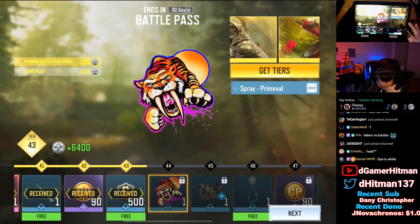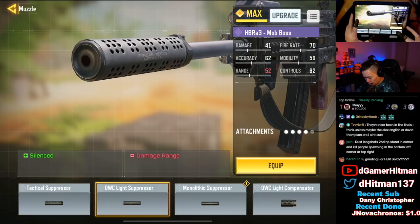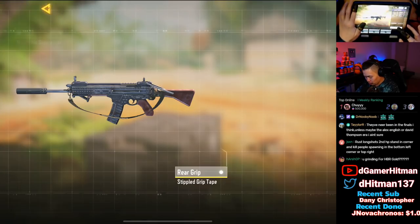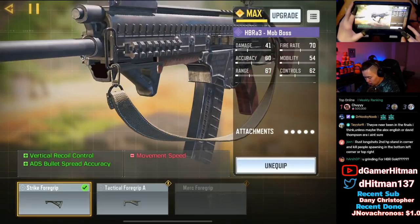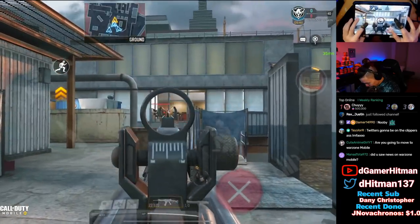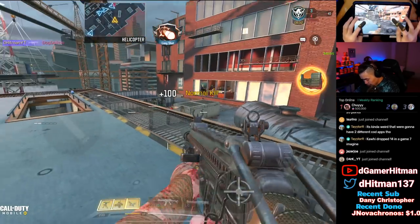I think the best mode is kill confirmed to get long distance kills on high rise. I don't want to build it more for long distance so I don't really care about the ADS more than anything — monolithic though, I think. I don't really care about the speed, we're just gonna get more long shots. That's gotta be a long shot right? Yeah — long shots.